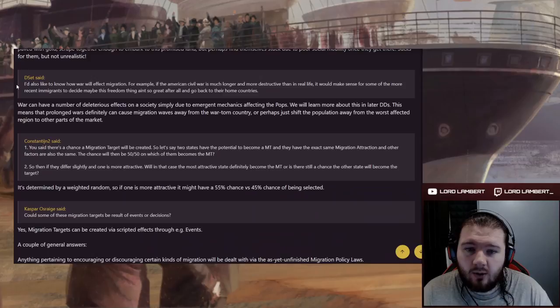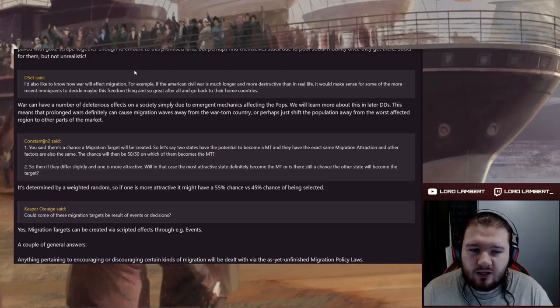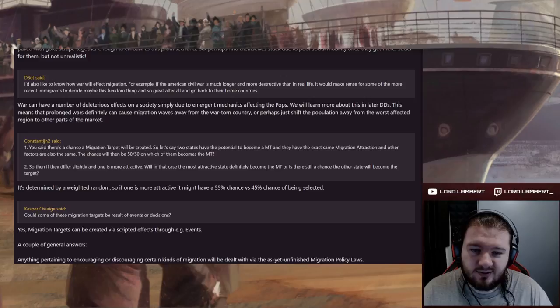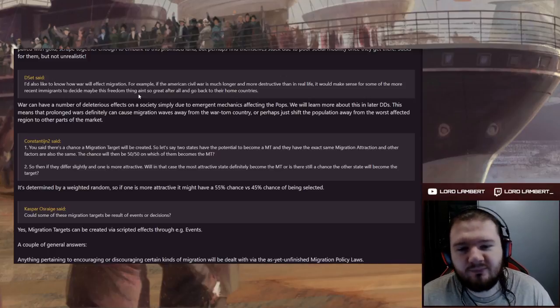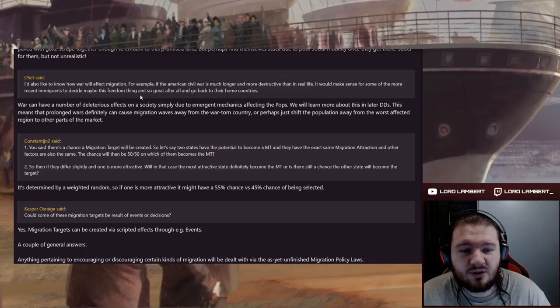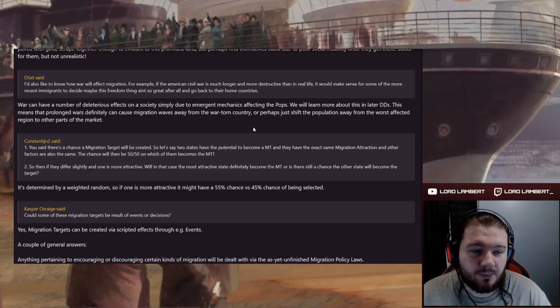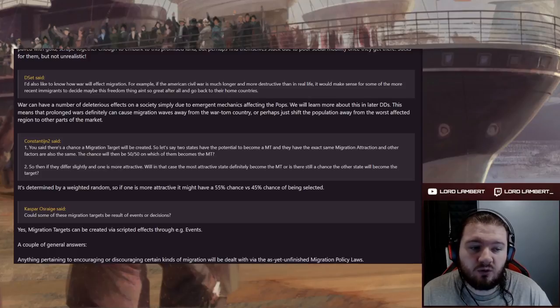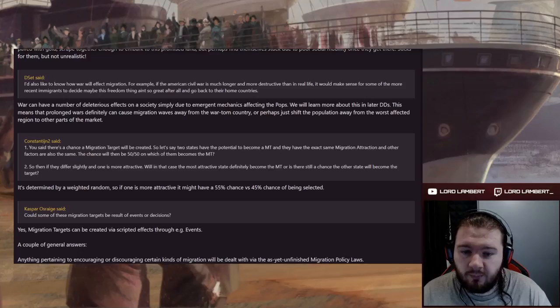How will war affect migration? If the American Civil War were much longer and more destructive, some recent immigrants might go back home. War can have a number of deleterious effects on a society through emergent mechanics affecting pops — we'll learn more in later dev diaries. Prolonged wars can definitely cause migration waves away from war-torn countries, or perhaps just shift population away from the worst-affected region to other parts of the market.